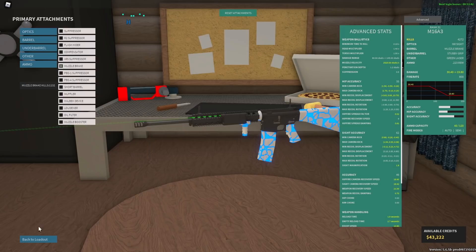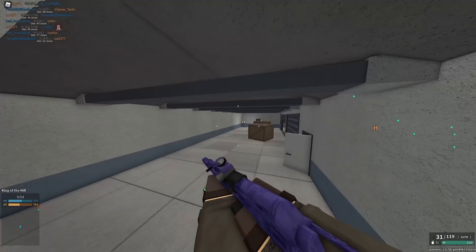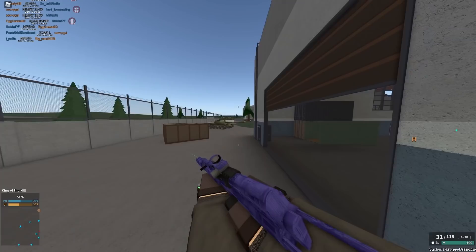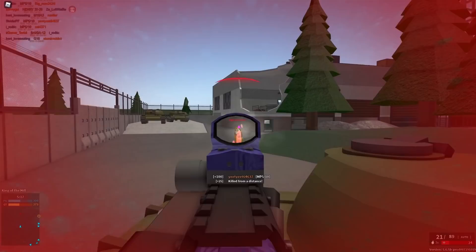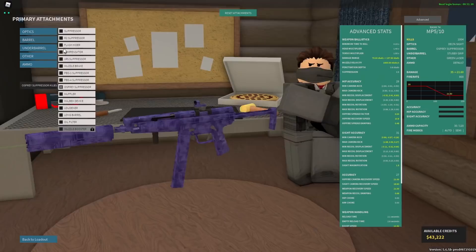Our next suppressor is the Osprey suppressor, which is not on very many guns but is actually pretty decent. It makes your hip fire accuracy better, increases your minimum damage range, and is very quiet with a 15-stud detection radius. It does reduce your minimum damage, but on a gun like the MP510 going from a five shot at range to a five shot at range, it's not too bad. This might be the best default suppressor in the entire game. However, you have a slightly better minimum damage range but less minimum damage, so you'll have about the same damage at the same ranges and then even lower at farther ranges. Osprey suppressor is not terrible, but I don't 100% recommend it when you can just run a comp or muzzle brake.